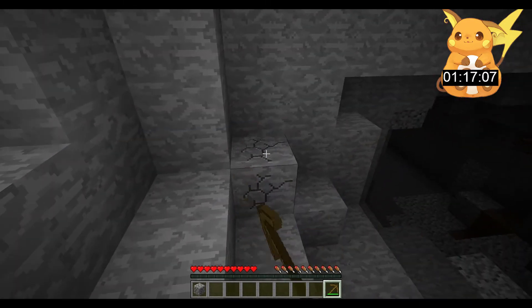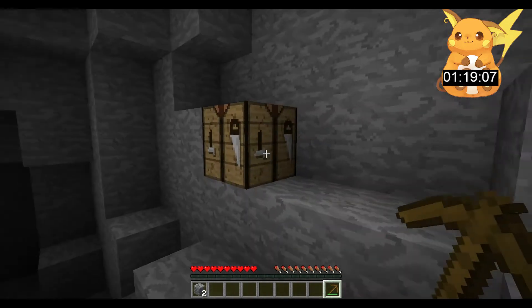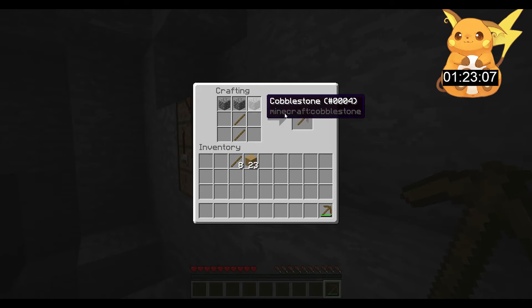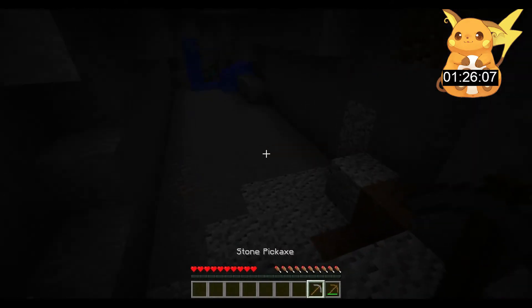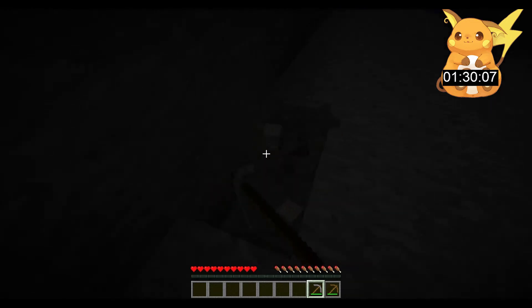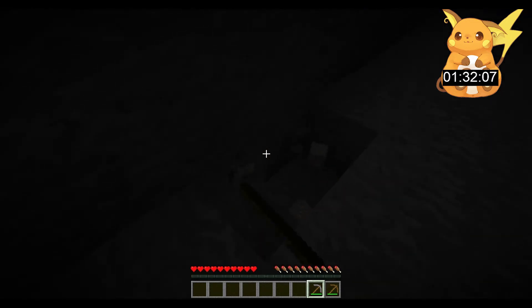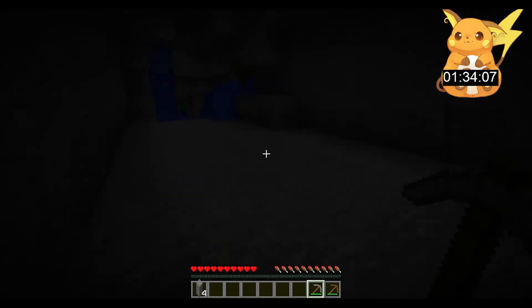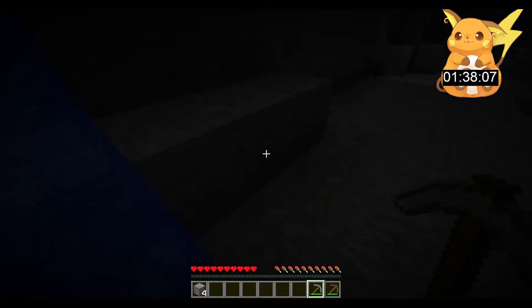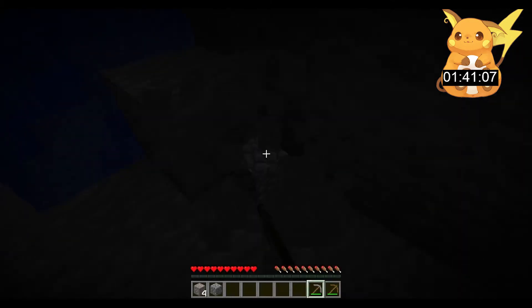I should have placed a crafting table near coal, but that's fine. We never got all the cobblestone sorted — we probably wasted about 10 seconds. Got a zombie over there already! Found iron but not coal. We need the iron — okay, what else is over there? We're fine.